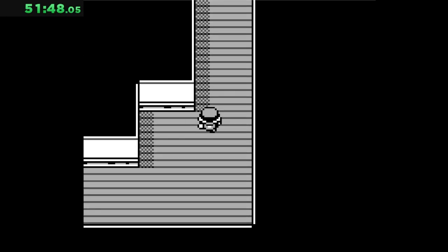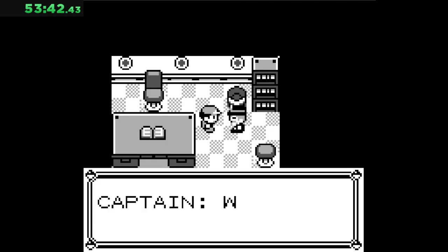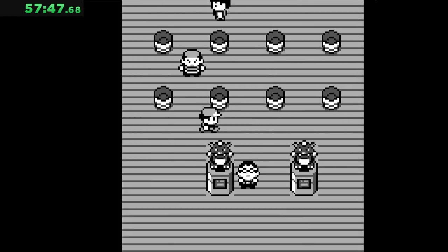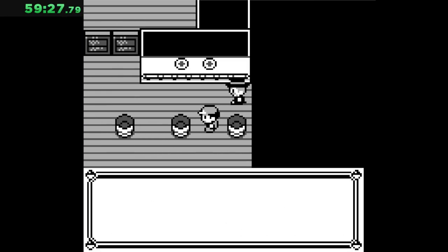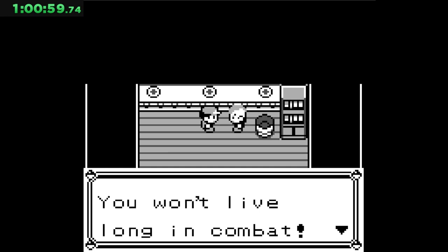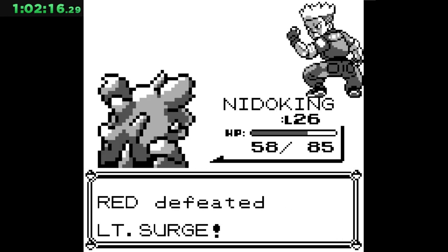After boarding the SS Anne and skipping every trainer except our rival, we obtain HM1 for Cut and head into Surge's gym. Nidoking, being a ground type, completely removes the need for thinking, and after about five minutes of failing and digging through trash, we make it to the leader and defeat him without another thought.